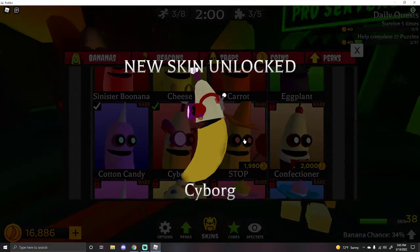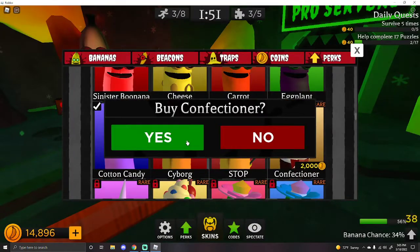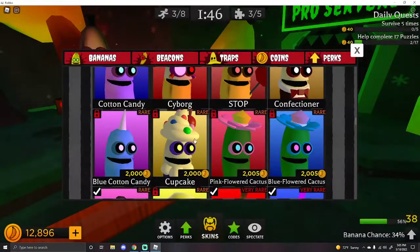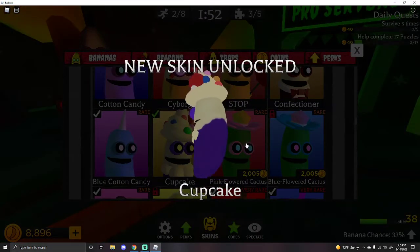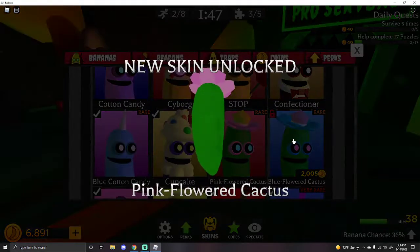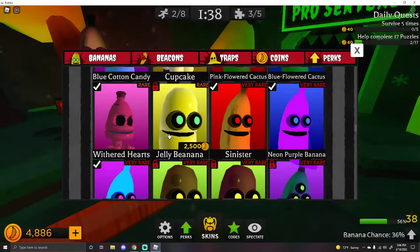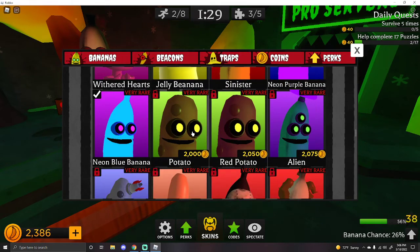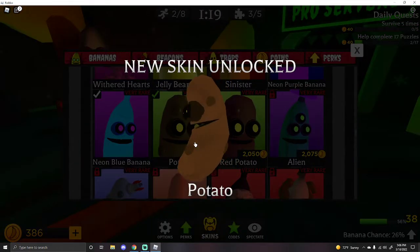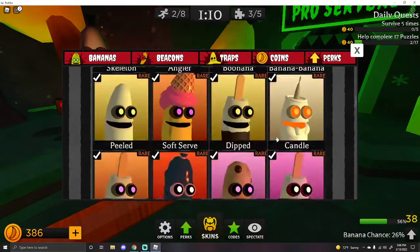Cyborg. We're gonna get confectioner - I love that one. We're gonna get blue cotton candy, which looks like a narwhal. We're gonna get cupcake. Pink flowered cactus and then the blue flowered cactus. We have the withered hearts - that's from Valentine's. We got the jelly bean banana. We have sinister, neon purple, neon blue. And the last one - I'll get the potato.